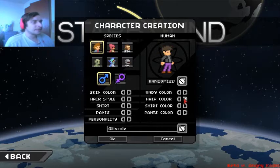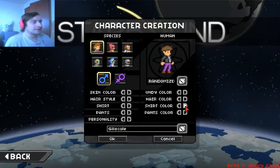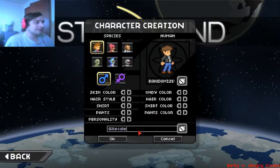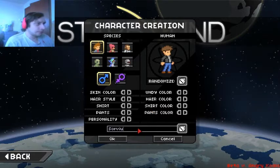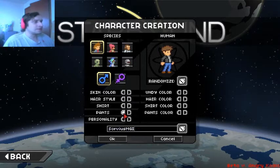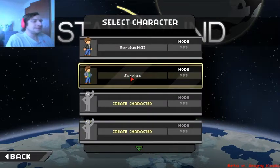I'll make my hair color brown, shirt color to stand out a little bit, and I'll just wear the blue jeans. My name is not Gill Scale — it's Solvius at MGI, because that's my name in the Nexus right now. All right, we're good on that, let's do this.